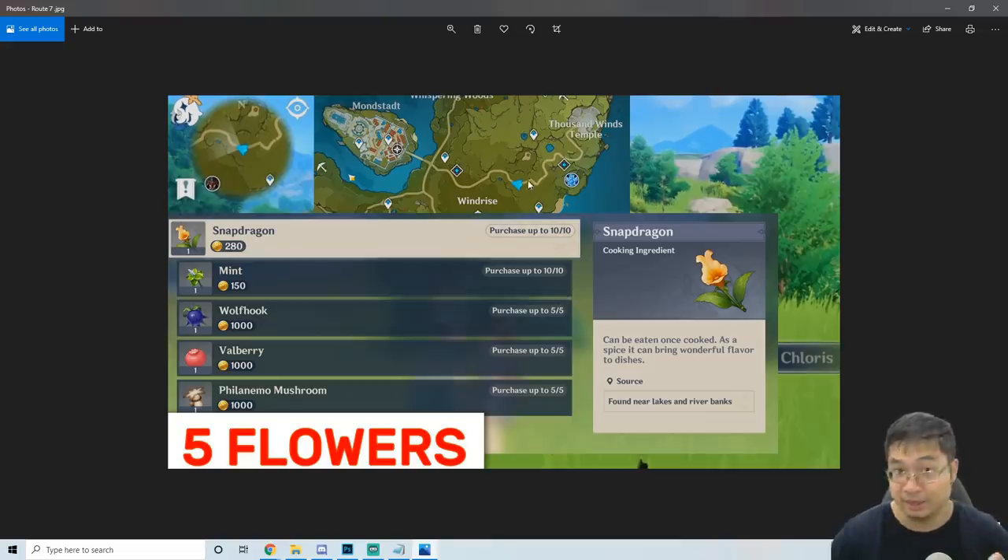We can also see there is a secret shop in the wild. There are five ingredients you can buy from it — mostly berries and flowers. This particular secret shop I'll show you guys through the next replay. It's very nice if you're short on those things, but they're quite expensive.